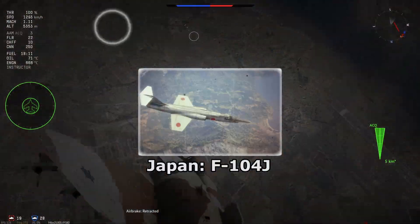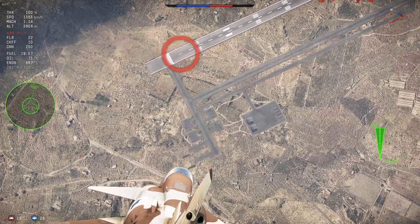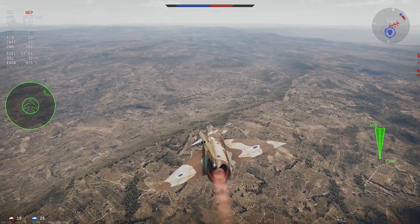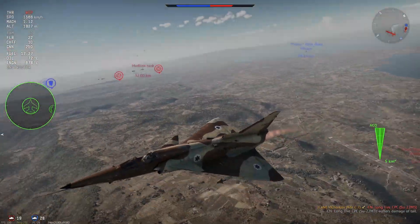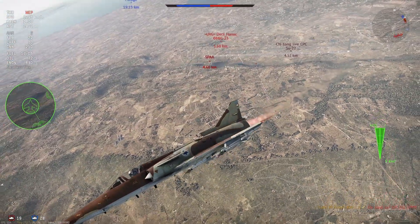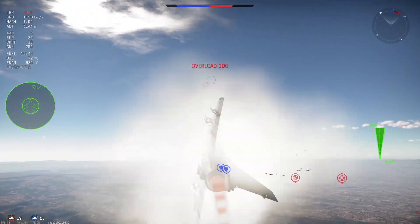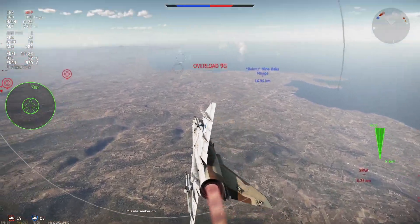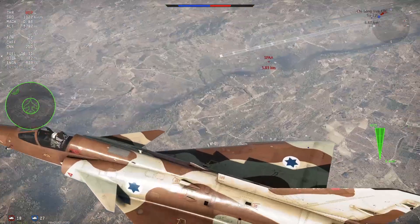Japan's top-tier lineup leaves us with very few to consider. There are two aircraft that I argue would make the cut as the worst — it's the choice between the F-104J and the F-1. The F-104J is at 10.7 with no flares and chaff, four AIM-9Ps, and a 20mm JM-61A1 gun. The F-1 is the same, but it incorporates the JAW-G-12 pulse-Doppler radar at a lower BR. It sacrifices the acceleration and top speed of the F-104J, but the pulse-Doppler radar allowing the AIM-9P to slave at low altitude more than makes up for its shortcomings.